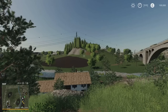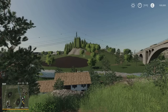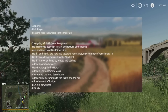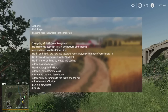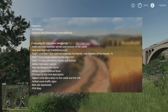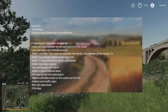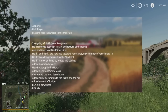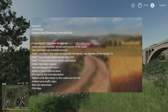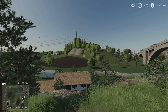I'm not quite sure why I didn't do a map tour on this when it first came out - I honestly cannot remember why I didn't, so I'm doing it now. The changelog for this: it says new save game required. Hole removed between terrain and texture of the castle. New and improved field dimensions. Field 1 and Field 7 are now two separate farmlands. New number of farmlands - 15 plots in total with 7 fields. Field 7 is no longer owned by the Starthof, so the farm you start with, you don't start with Field 7. Field 7 is now outlined by fences and bushes. Added animated objects, new backdrop in the north, added a seasoned snow mask, changes to the mod description, added some decoration to the castle and mill, added some traffic signs, BGA siloed, downsized and PDA map.